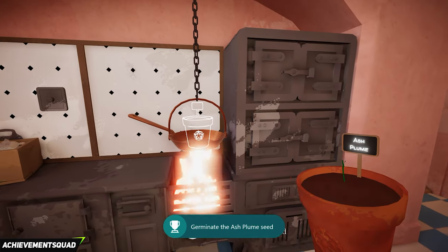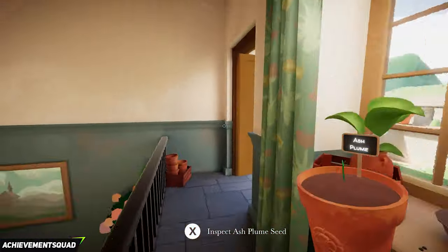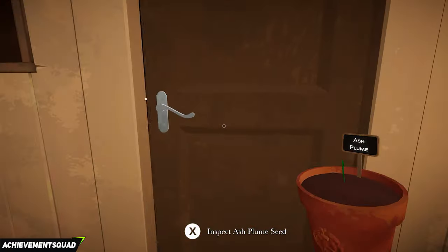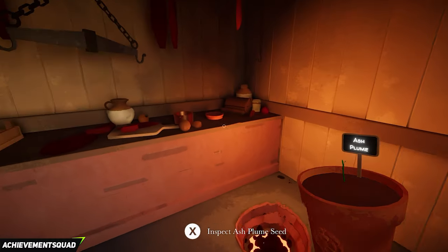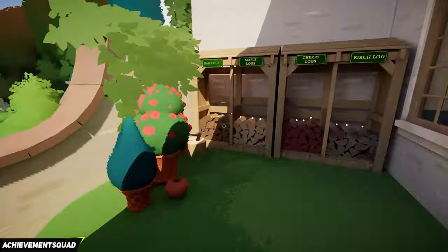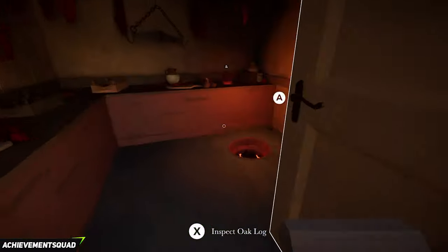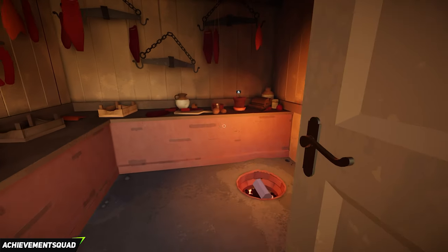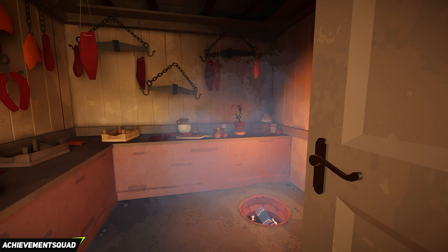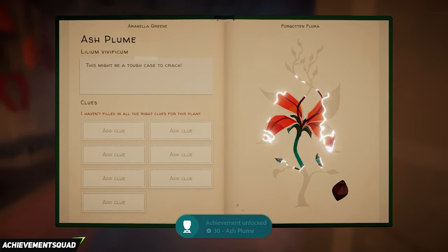Make your way back outside to the smoking room — to the right of the stove is the door. Go out the door, up the stairs, take a left and go down into the smokery. Look at the back of the area, pop the plant down, and grab some wood — just one oak log will do. Make your way back to the smokery and pop that down on the fire. There is your ash plume done — you'll get the achievement for the ash plume.